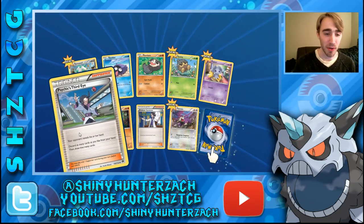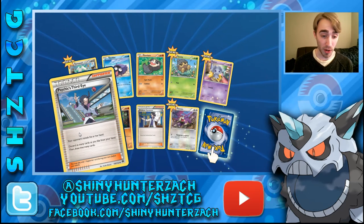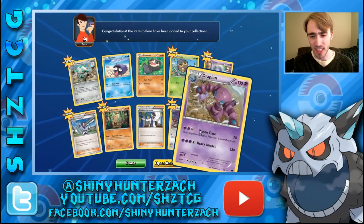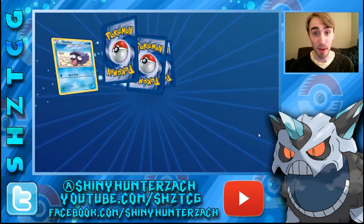We have a new Trainer — Psychic's Third Eye. Your opponent reveals his or her hand. Discard as many cards as you like from your hand and then draw that many cards. So two effects in one supporter. And our Rare is yet another Drapion — that's only our second one, but we haven't opened that many packs.